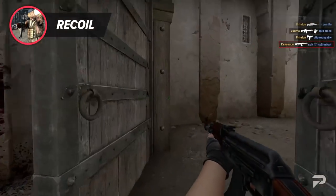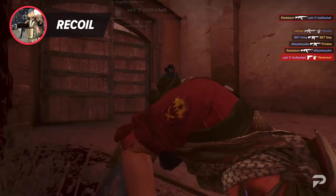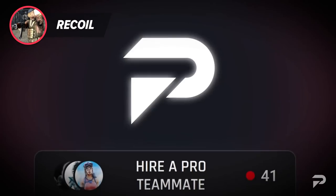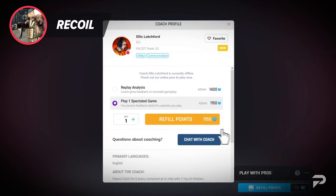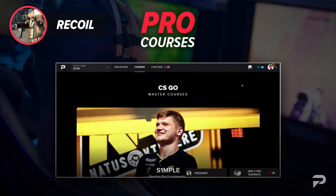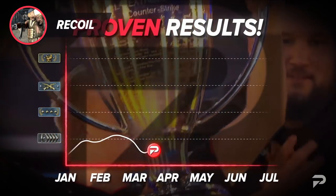Over on ProGuides.com, we have expert coaches who can help you with your rifling if you are looking to improve. They can help with a variety of things — practically anything you could need help with. We also have some amazing courses from pro players like Simple and Fallen. If you are looking to improve and reach your desired rank the fastest way possible, ProGuides.com is the way to do it. Remember to check out the link in the description.